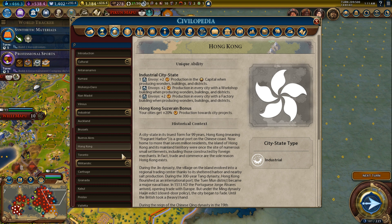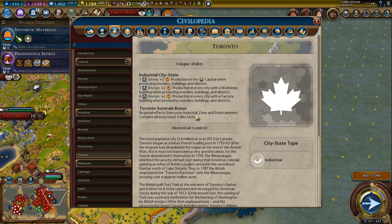Toronto is an awesome one, especially for large empires. Regional effects from your industrial zone and entertainment complex districts reach three tiles further — so a zoo instead of reaching six tiles further reaches nine tiles further, potentially affecting two or three more cities. Same with factories and power plants — affecting more cities means you don't need to build so many of them. This saves a lot of production. I really like Toronto, and together with Buenos Aires it's one of my favorites.